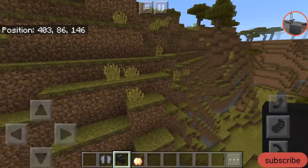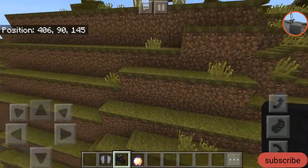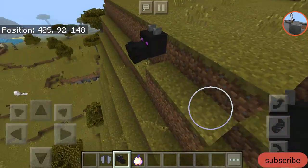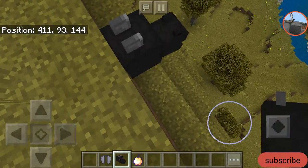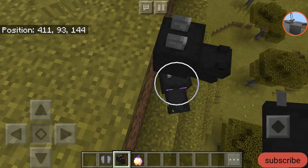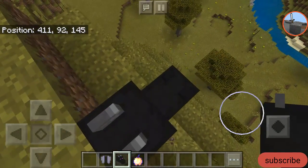Also tied with it is the ender dragon head, but this one is a little harder because it will sit at the tip of the end ship. You have to break it at exactly the right angle, or you can sneak and put a block under it so you can obtain it safely.